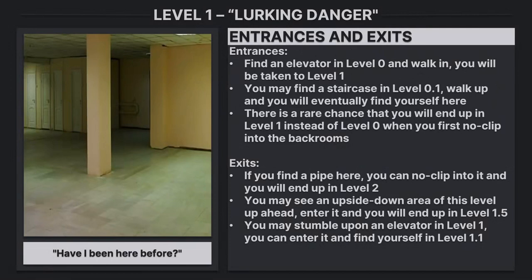Entrances and Exits. Entrances: Find an elevator in level 0 and walk in — you will be taken to level 1. You may find a staircase in level 0.1; walk up and you'll eventually find yourself here. There's a rare chance that you'll end up in level 1 instead of level 0 when you first no-clip into the backrooms.